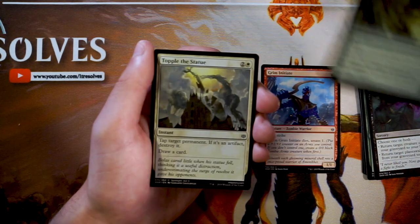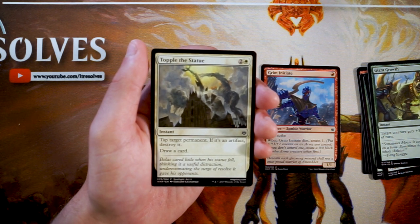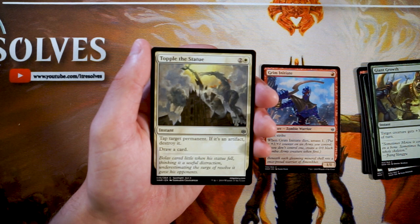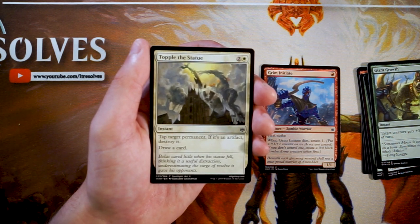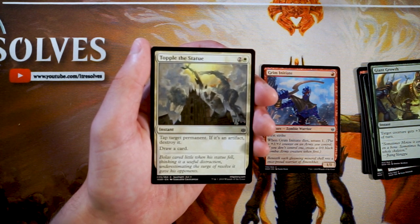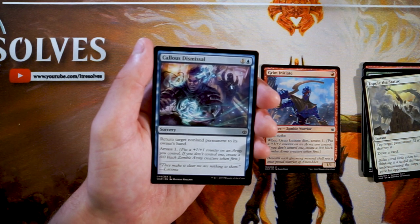Topple the Statue is an instant for two and a white — tap target permanent, and if it's an artifact you destroy it, then draw a card. This is okay in a blue-white tempo flyers style deck. Being able to tap a permanent is good — maybe tap down a blocker — and if you hit an artifact it's destroyed, plus you draw a card. What I like is the artifact hate built into a tempo card, making it main-deckable sometimes. Not amazing, not a super powerful kill spell, but I'd consider playing one if I'm in white. Not something I'm looking to pick up early.